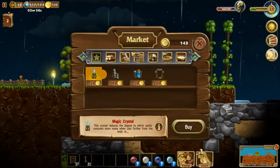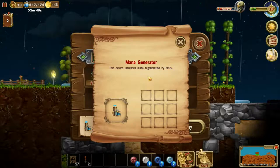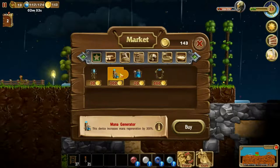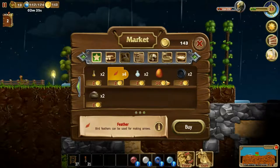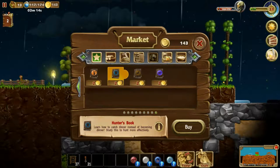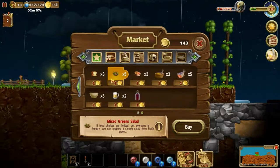We have 143 coins. I'm thinking about buying this device - it increases mana regeneration by 300. I like using mana. Which spells cost more mana when cast further from the main stockpile? I think let's buy this one - I don't really have anything else I'm interested in buying from this shop other than maybe mithril, but we don't desperately need it.